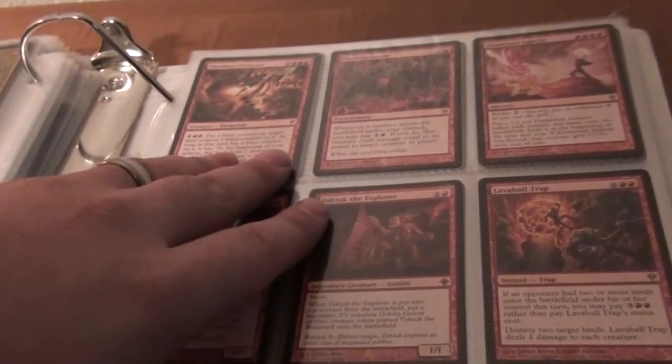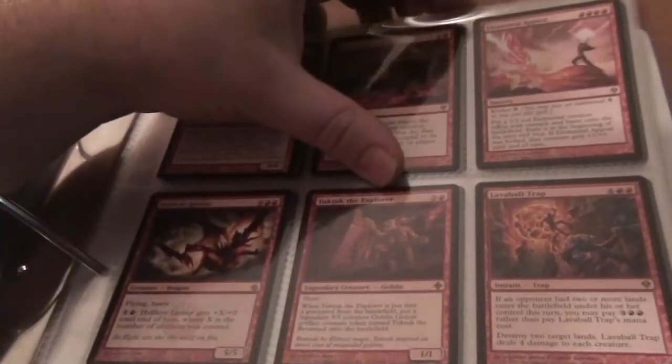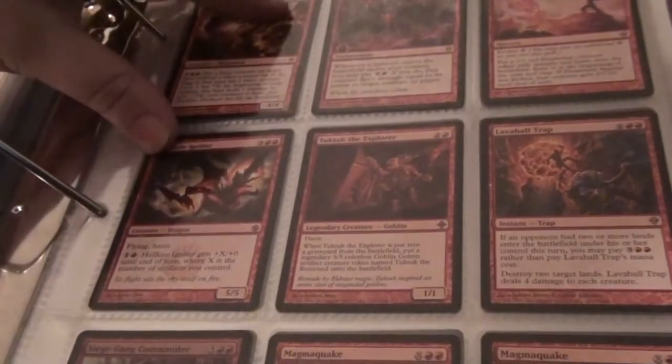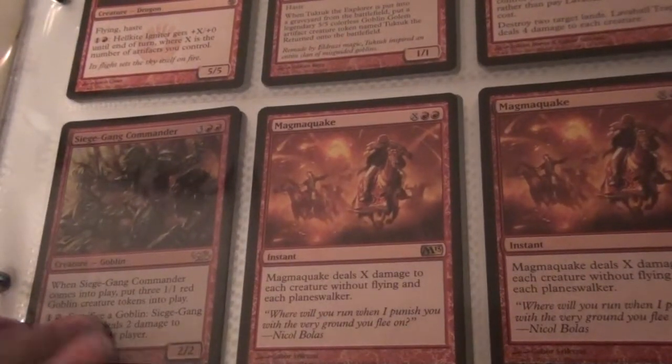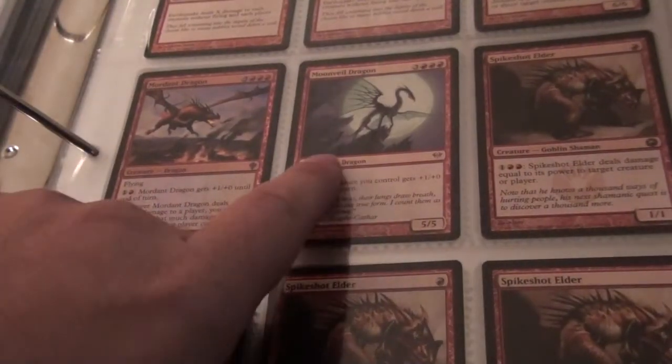Obsidian Fireheart — I'm debating on holding onto that. Electropotence, Elemental Appeal, Lava Ball Trap, Tuk Tuk the Explorer, Hellkite Igniter, Siege Gang Commander from the Dual Dex — that's the foil. Two Magma Quakes, four Spike Shot Elders, Moonveil Dragon, a Foil Mordant Dragon, two Earthquakes, and an Inferno Titan.